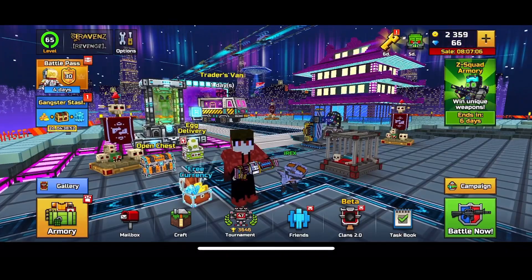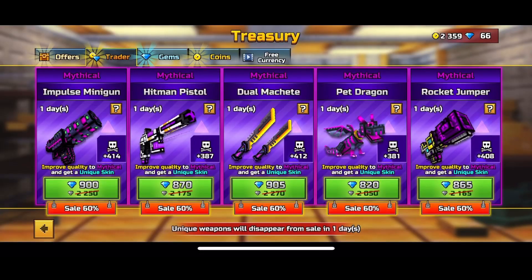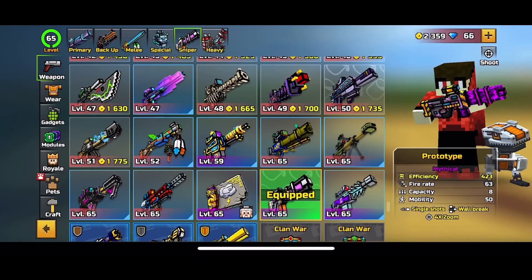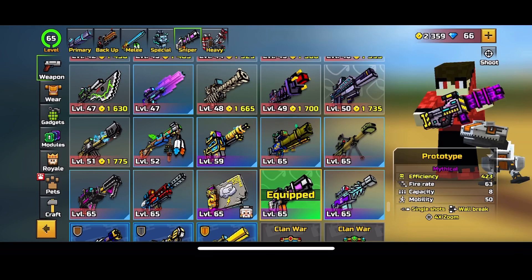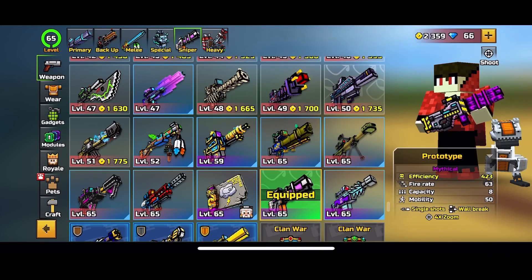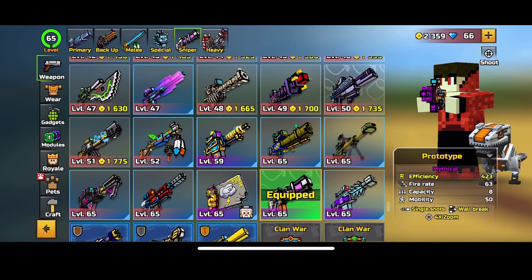In today's video the new trader van came out and it was the mythical weapon trader van, so I got all my gems together and went and bought the mythical prototype. If you guys enjoy today's video leave a like, subscribe, turn on post notifications.